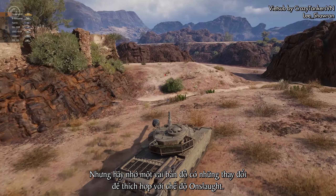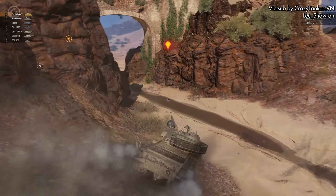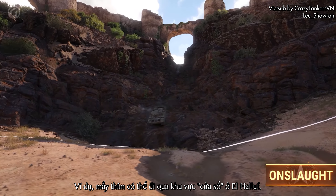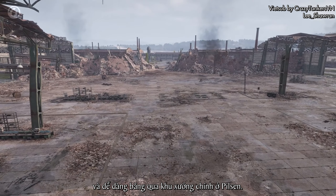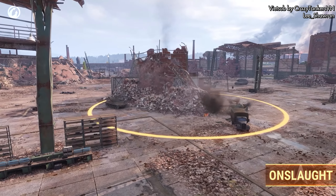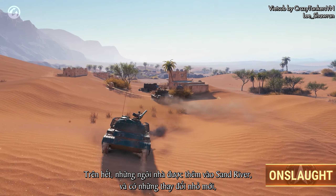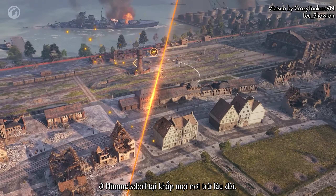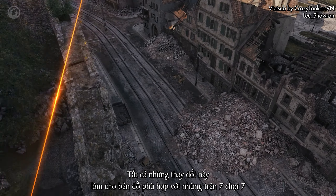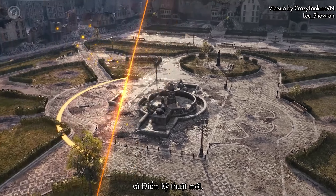Keep in mind that some maps have been adapted specifically for Onslaught. For example, you can now safely roll through the window on El Halouf. And it's now easier to break through the main workshop on Pilsen. On top of that, buildings have been added to Sand River. And there are new small changes throughout Himmelsdorf, everywhere but the castle. All of these changes make the maps more suitable for 7v7 battles and the new Points of Interest.